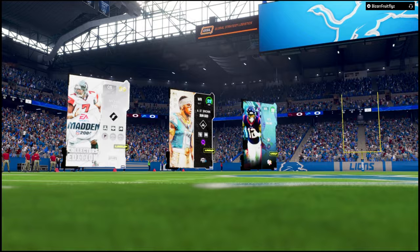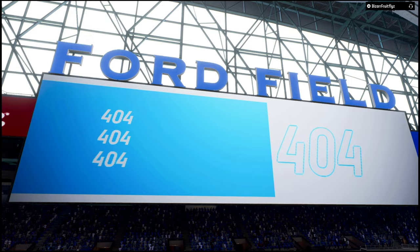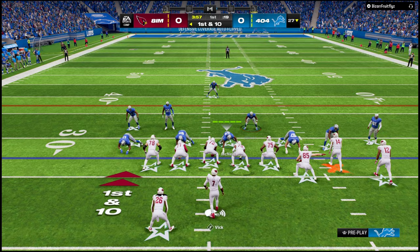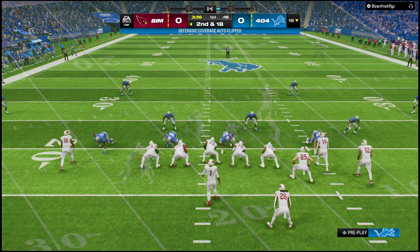My opponent has Niko, Amon Ra St. Brown, and the new Michael Vick — solid top three for him. I have Dante, Sun God, and Brian Branch — two 99s at this point, pretty solid. Already one type of coverage off the formation. It's a deep bomb — not there. Sack! Come on Micah — nice little eight-yard sack right there by Micah Parsons.